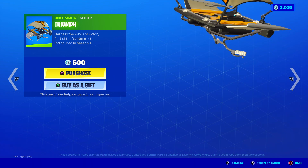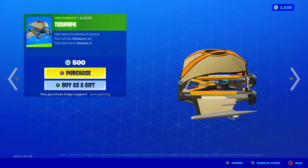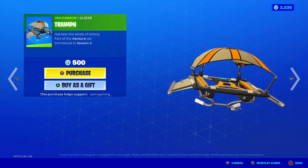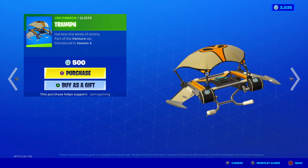Here is the Triumph glider — very simple glider, very very simple. Harness the winds of victory. Introduced in Season 4. 500 V-Bucks.